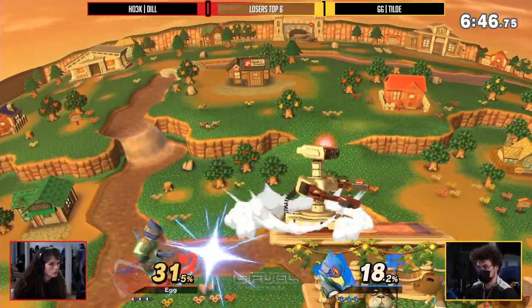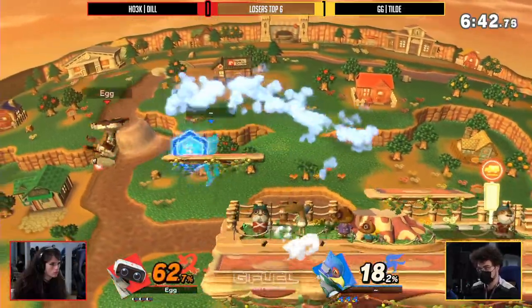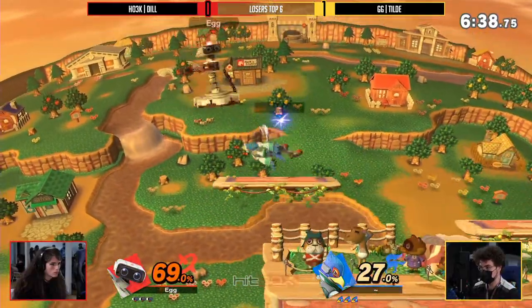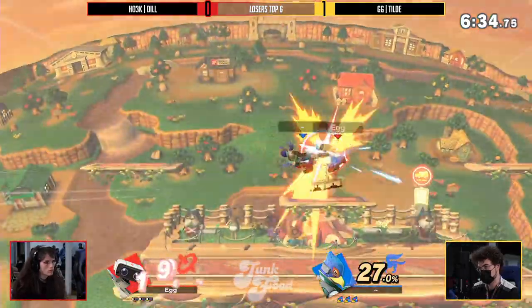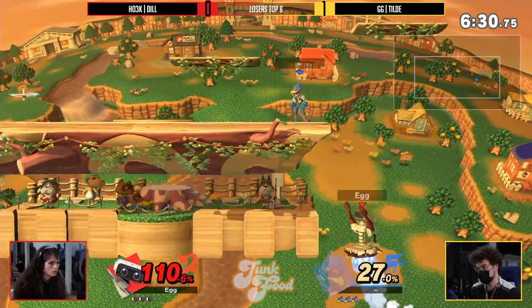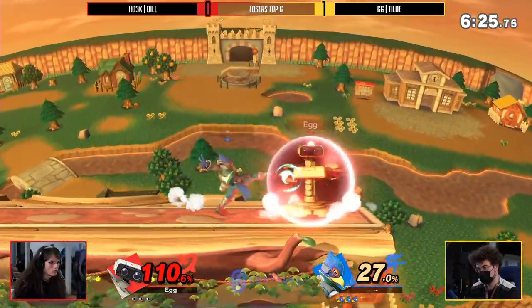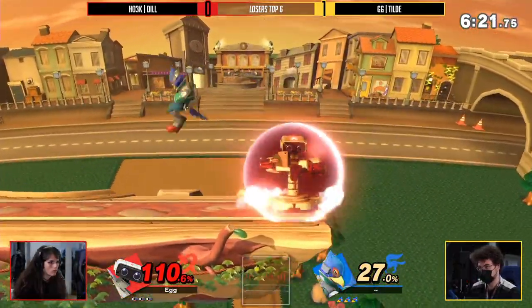Figuring out more platform play and trying to force the battle to center stage — I think those are the things that are going to assist Dill a lot more. But that's on her to actually execute and follow through, because Rob is a character that can just suddenly make a stock disappear. The same thing can be said for Falco — already doing 110%. Dill's got to be careful in this off-stage game. Tilde is literally just sitting there with the same look on his face, like: okay, pick an option — I know what you're going to do here.